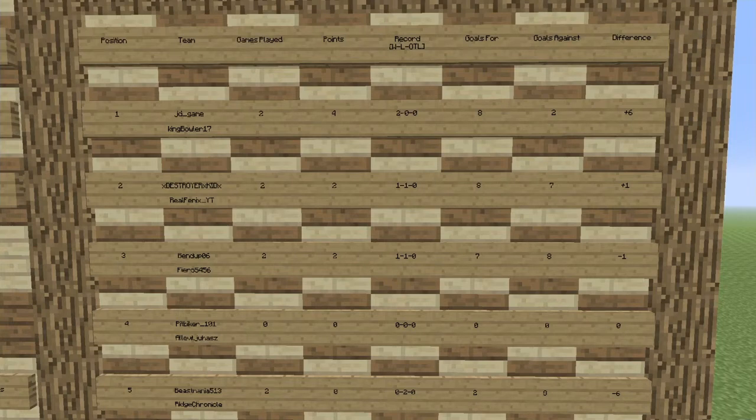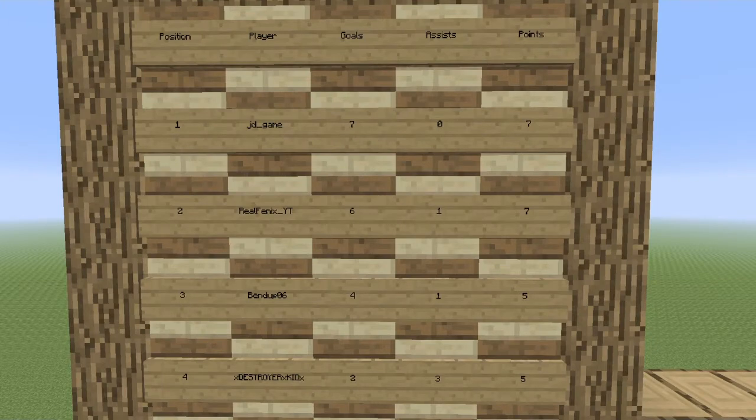Before we go, let's check out the stats so you can get an idea of who the better players are around the league. We'll do this top four, bottom four. In first place: myself, seven goals, no assists, seven points. Second place: Real Phoenix, six goals, one assist, seven points. Third: Ben Dupe, four goals, one assist, five points. Fourth: Destroyer Kid, two goals, three assists, five points.